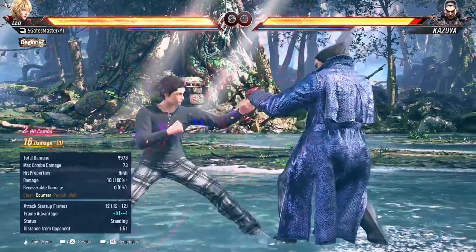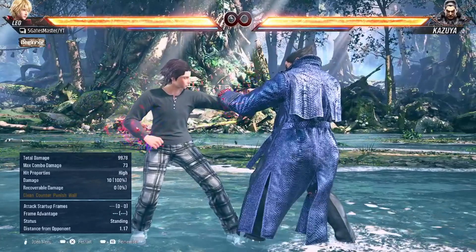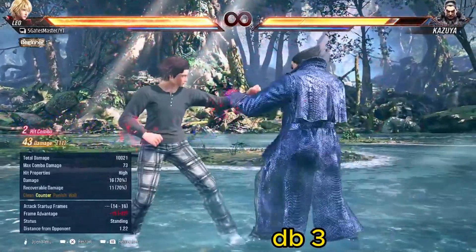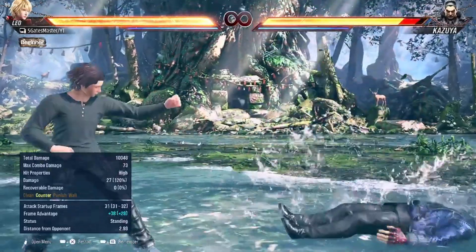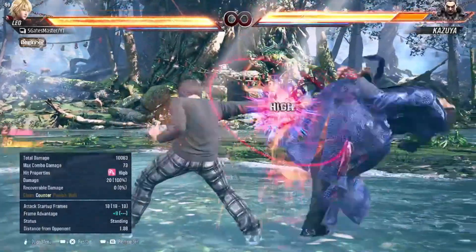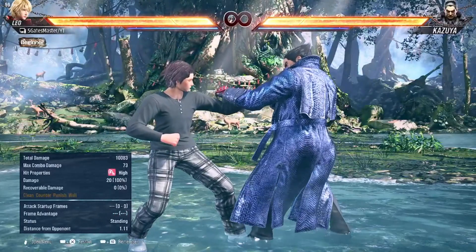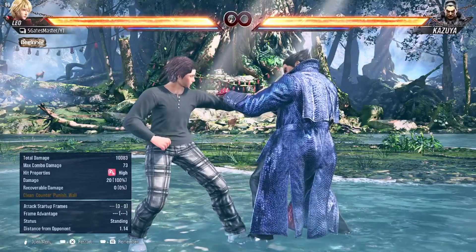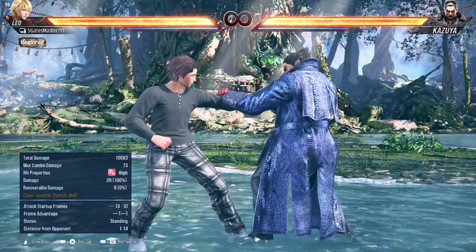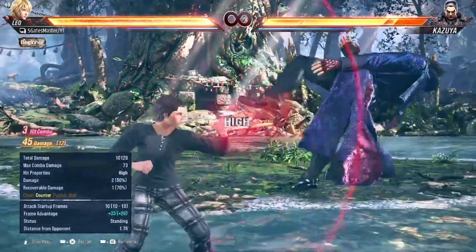The next move helps if your opponent is spamming too many high moves. You can go for this — it is a high crush launcher. It is safe but risky, so be careful when using it. It is helpful against players who like to throw out a lot of high punches, like Steve, so you can spam this in between their mix-ups.